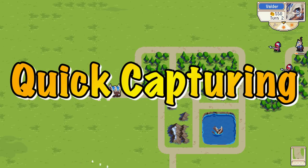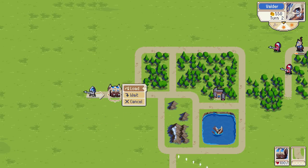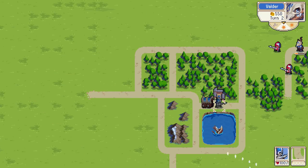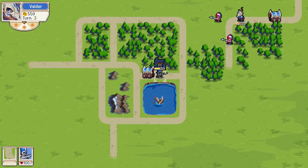Another incredibly effective use of wagons is early capturing. As you can see here, the spearman will not be able to reach the building in question on its own. By popping him into the wagon, you set him up so in the next round you can capture it, take it over, and get that gold coming in. I see so much online — people do not use wagons to capture towers, they just send out soldiers. It might only be two or three rounds earlier than your opponent, but it can make a massive difference.